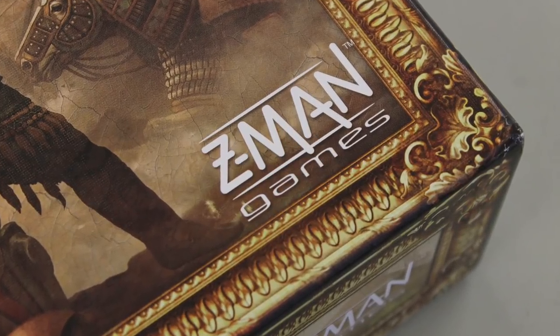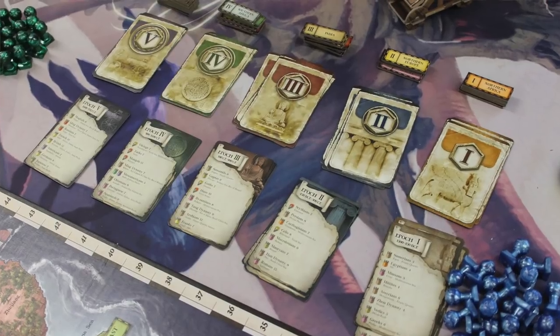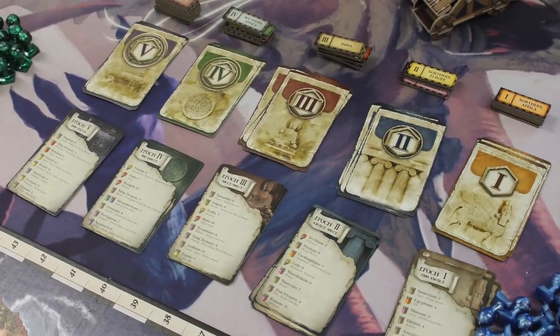In History of the World from Z-Man Games, 3 to 6 players are going to attempt to ride the wave of history as empires spring up and decline and topple all over the globe. There are five epochs in History of the World — five different rounds of the game.